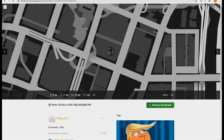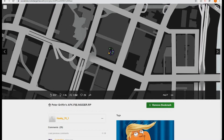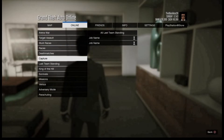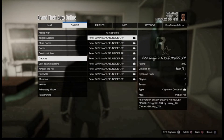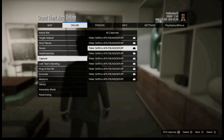That should work. Now switching back to the PlayStation — as you can see, if I go to Bookmarked Jobs and go down to Capture, that's where the Peter Griffin AFK FIB Insider job is. You can actually put all these into a playlist — say you go on vacation for a week, you just have this running. We're going to load into any of these, it doesn't really matter.